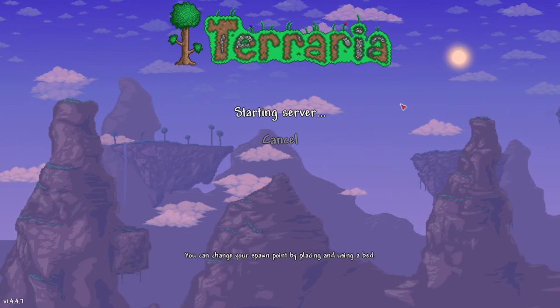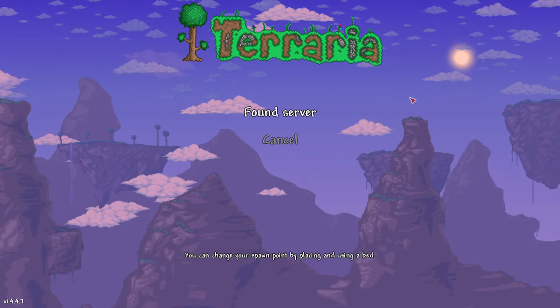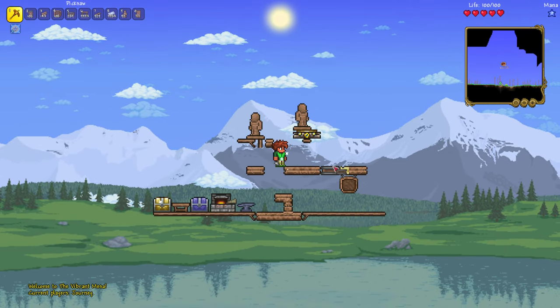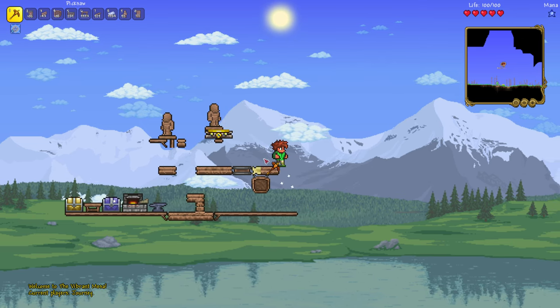I did not say anything cool in the introduction because I have nothing else really cool to say in the introduction, but this is what we're doing. I'm going to be setting up this little contraption that you see right here. I've already built all this stuff. It's almost like I know what I'm doing. Let's go over here now.